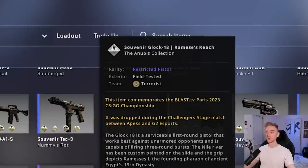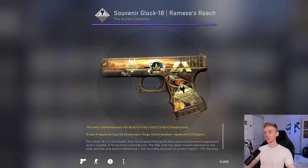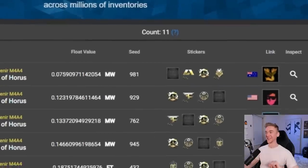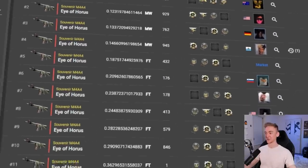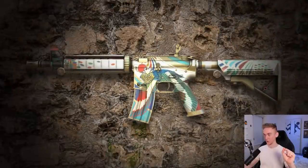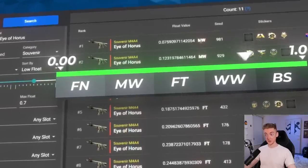Got baited a few times obviously, but actually not too bad. Both of the restricteds we got were field tested but they're still super cool. So far only 11 Eye of Horus have been unboxed in souvenir. I am specifically after a G2 one, because if I get it, it's a gift to a certain someone who has sponsored G2 in this major.